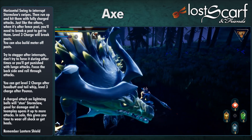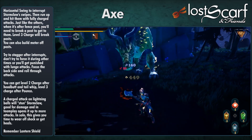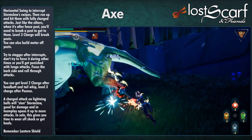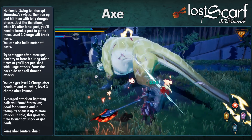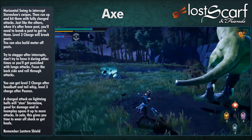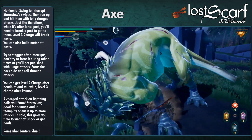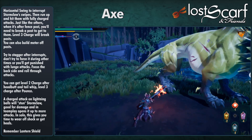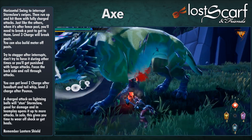After Pounce, you get a level three charge — and tails break off quickly from these attacks too. Here's something very interesting: a charged attack on a Lightning Ball will stun Stormclaw — it hits back hard and fast, knocking Stormclaw back, then it roars in anger, leaving it open for more attacks. In team play, teammates should rush over while you knock the ball back and punish it. In solo, this gives you more time to wear off shock or get heals. Save the Scarring Lantern shield for Lightning Clouds.